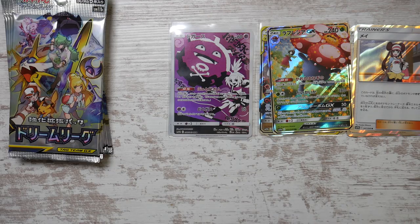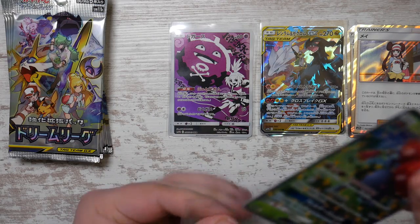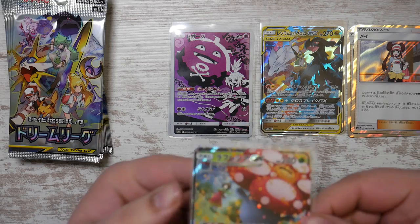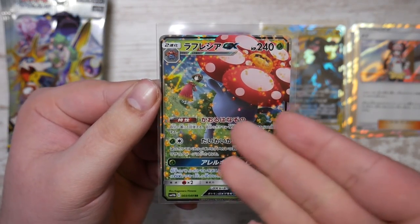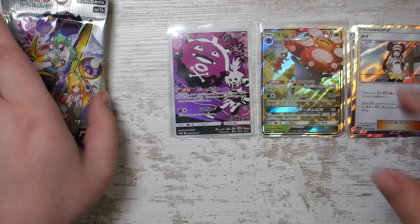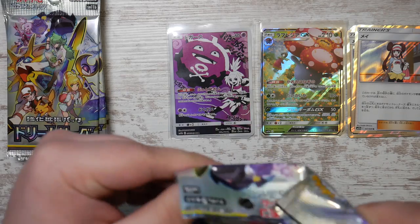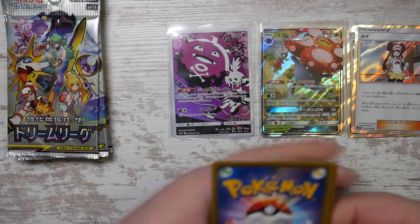We have the Erika and Vileplume — very nice. And the Empoleon. As I've said in a few videos, Cosmic Eclipse is my favorite set, mainly because of these cards that feature trainers — cards that aren't classified as character rares but still feature trainers, which is really cool. I really like that concept of seeing trainers with their Pokémon — iconic.